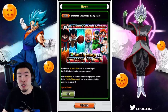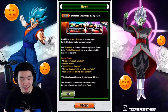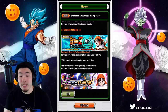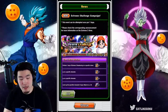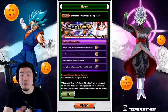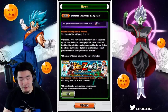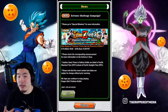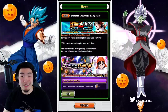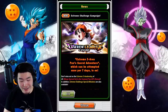You have to go through the special character Extreme Z Area to Extreme Z Awaken all six of them. We have some more event details: the Extreme Z Area, and then the Extreme Challenge Special Missions, where we get 15 stones in total for fully Extreme Z Awakening LRB Pan from Steps 1 to 3, and then five more Elder Kais for getting her to Super Attack 25. In total: 15 Dragonstones, five Elder Kais, 50 Story Keys — that is pretty much the Legendary Campaign.